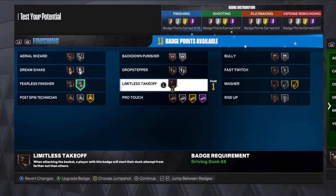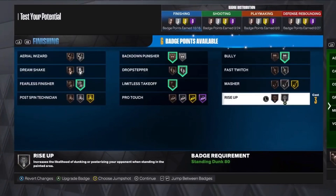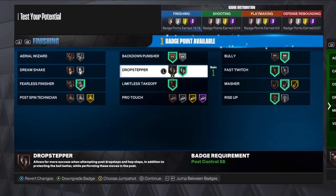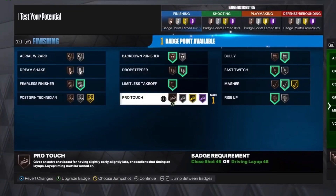Moving on to the badges — we're going to put fearless finisher, limitless takeoff, drop stepper, backdown punisher. We're going to get bully up too. We're going to get rise up, then mentor on silver. We're going to get pro touch on bronze.